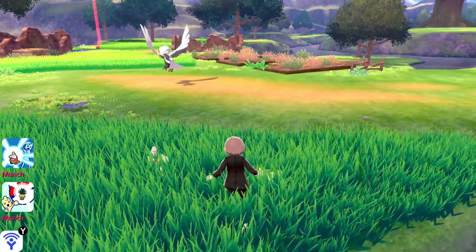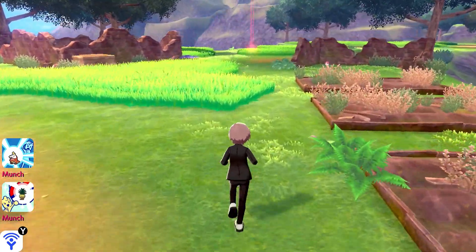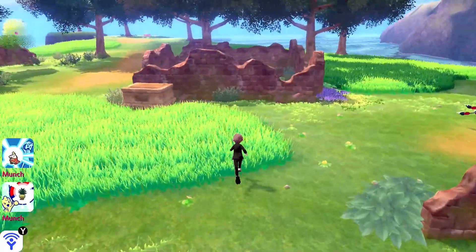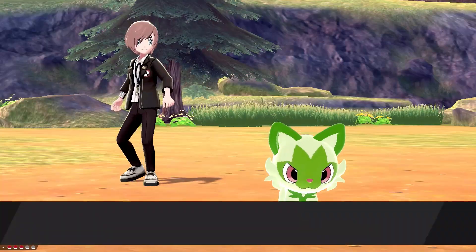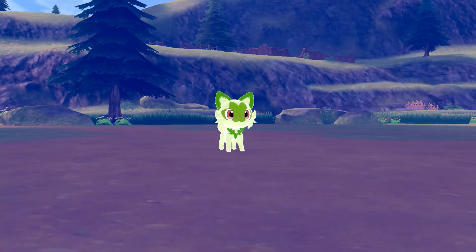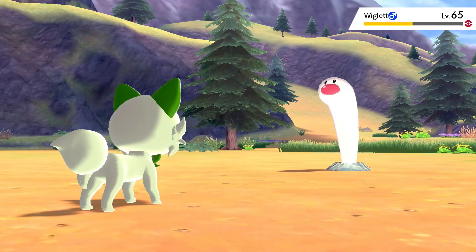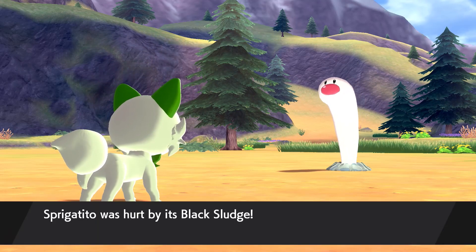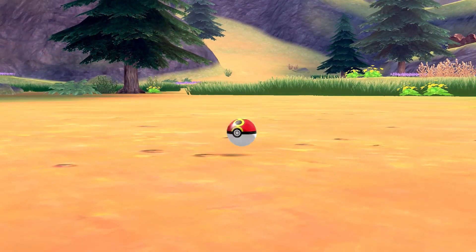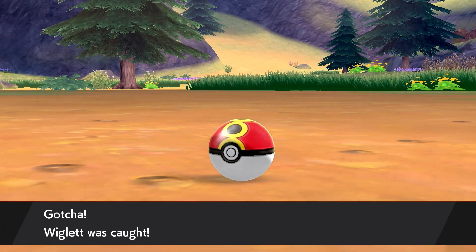Over here we've got a couple more Hisuian forms — you can see Braviary, and also Growlithe over there in the grass. I did want to at least include some Hisuian forms since we know that at least Zoroark was in one of the trailers or screenshots. Over here we've got another chance to catch ourselves a Wiglet — why the heck not? Even though it's maybe a little too big in this game. It has Rattled as one of its abilities, which got activated because I hit it with the Dark Move Night Slash. I really thought Wiglet was going to end up being Water and Ground type — it makes sense because it's still burrowing in the ground like the little Garden Eel it's based on. But nope, it's just pure Water type. The Repeat Ball should work pretty nicely.